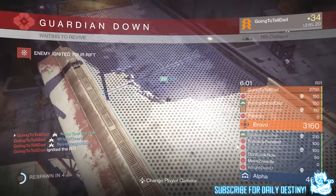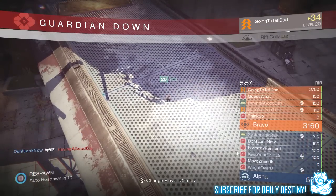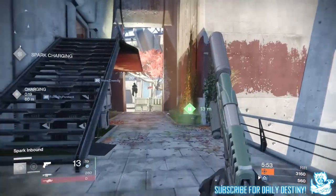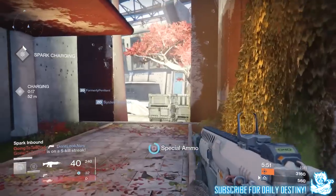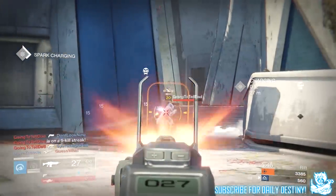I think it's about 1500 points per bomb landed. You can also get extra points from running the spark in backwards into the point. Also, I think you can get extra points by holding the spark for a certain period of time and getting kills with it — but I'm not certain of this.